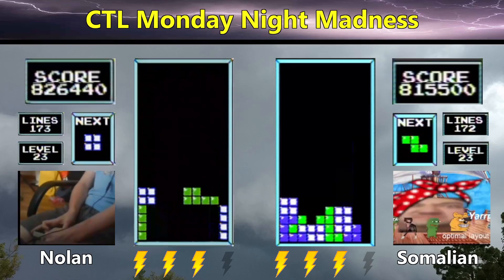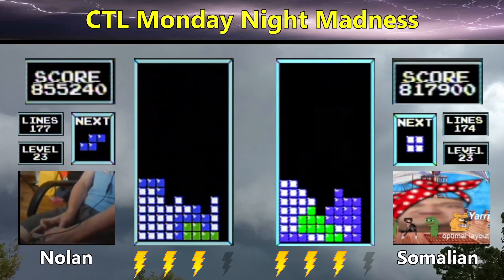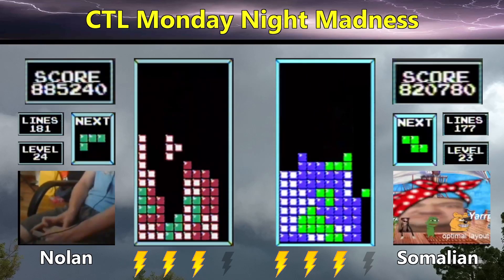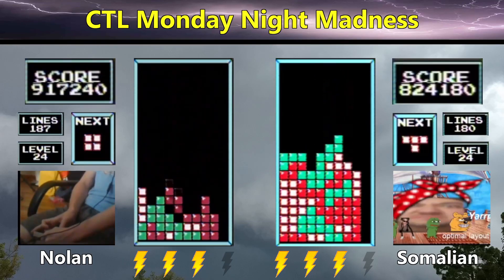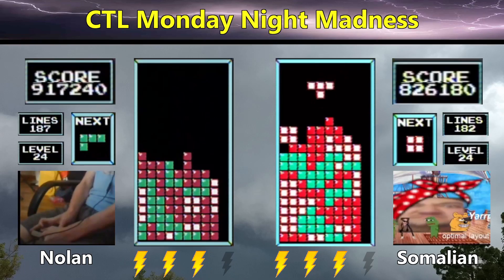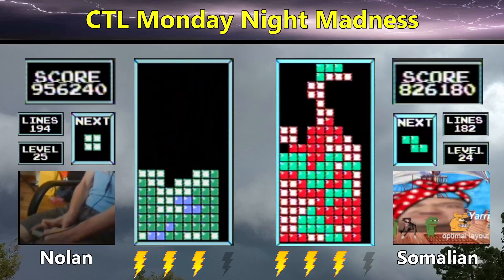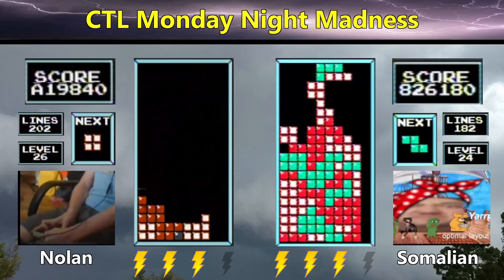This will be a very high-scoring game for both players if they can take this to kill screen — a double max seems very likely. Somalian's trying to get the right side back open with a J or long bar. Gets the long bar, but then there's a line dependency. Gets another long bar to open the right side, but he's not going to get the long bar right and tops out at 826. So Nolan with 956,000 will take the decider and remain in Division 2 for next season. Now let's see if Nolan can try to get a 1.2, as there is enough scoring potential for that to happen.